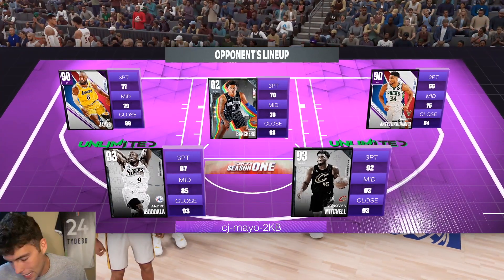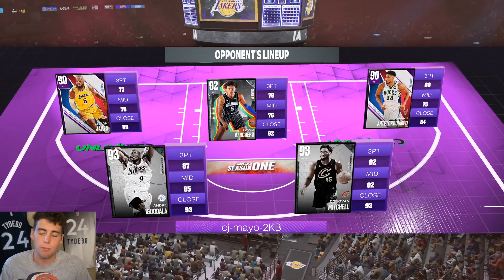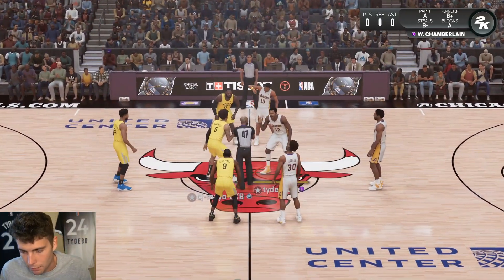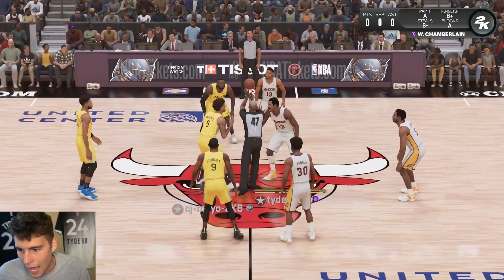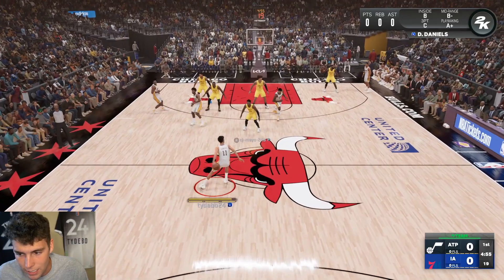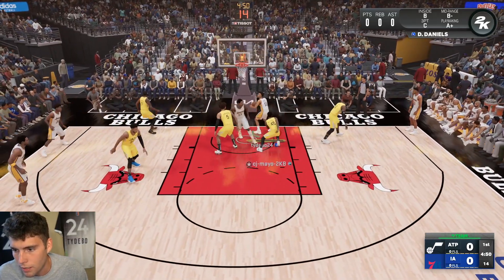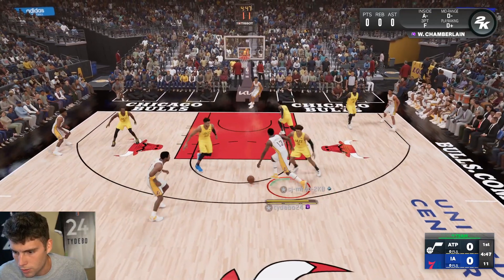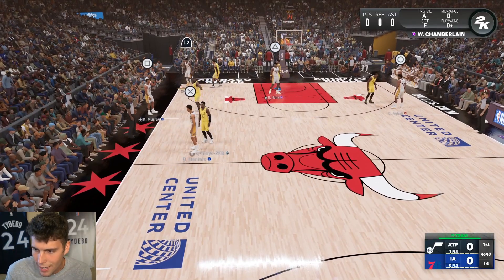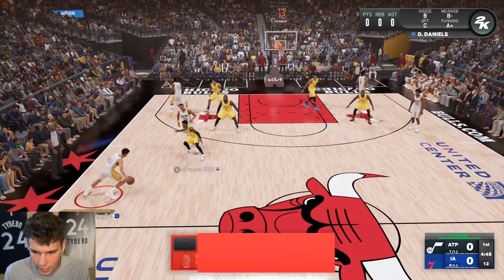My opponent has a better team than I do but I don't really care - that does not matter to me. Let me see his record - 28 and 19. My feet might as well be kicked up, I'm not losing to this guy. Get the ball to Dyson, run a nice pick and roll between Dyson and Wilt Chamberlain. Say what you want about Dyson and his three ball and Quick First Step - he's super tall, even if he's not your primary ball handler he's fine.